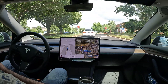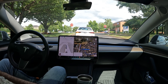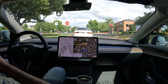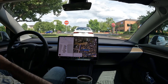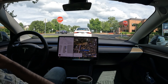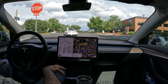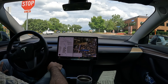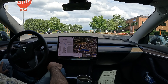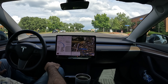Now we are at a very busy stop sign — it's 5:03, everyone's getting off work. Let's see how FSD handles this stop sign. This is another really big test case. Previously it would make a left into the furthest left lane, but let's see what it does now. It's going to wait for our turn, which should be next.